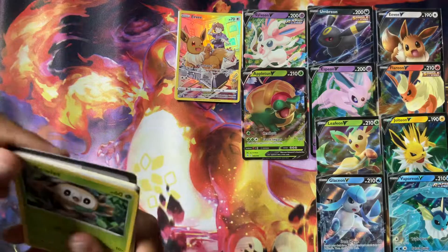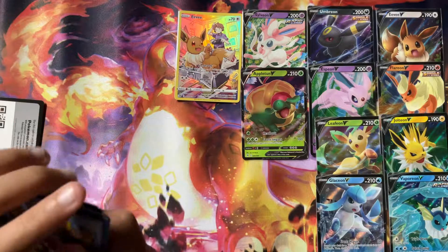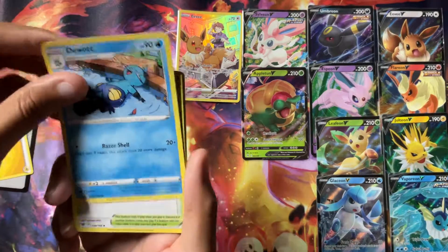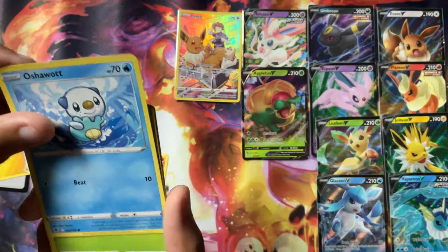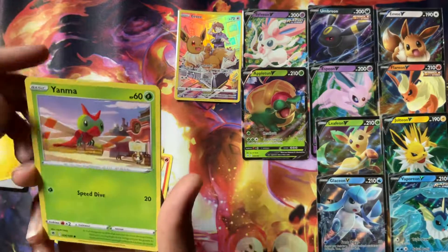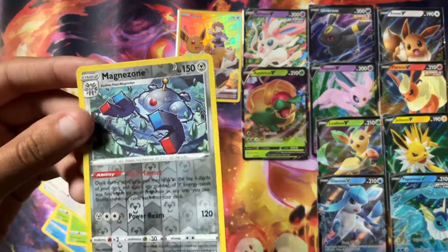This pack of Astral Radiance opened up pretty nicely. Once again, there's the code. I can't really even tell you what we're missing from Astral Radiance right now — I know that we're missing quite a bit. Maybe it's a lot of the alternative arts, obviously. But Trainer Gallery-wise, I don't think we're missing much. Oh, that Magnezone card's really cool. And then we have the Braviary — yeah, that's really cool art.